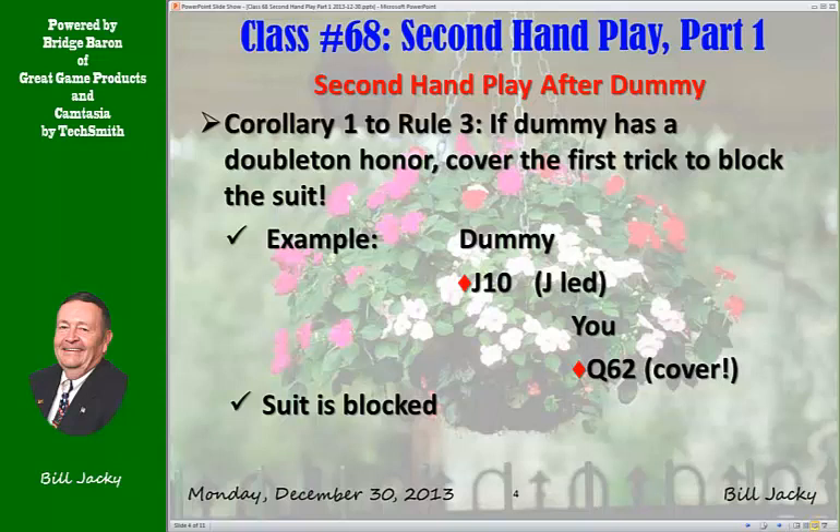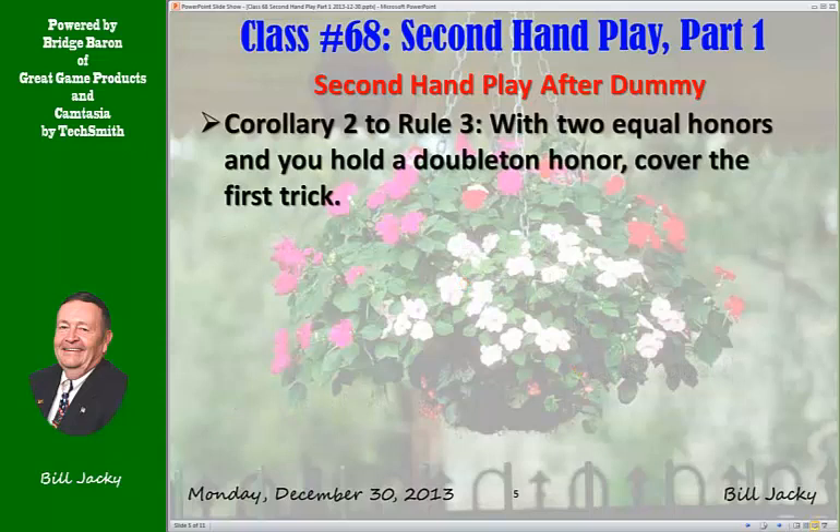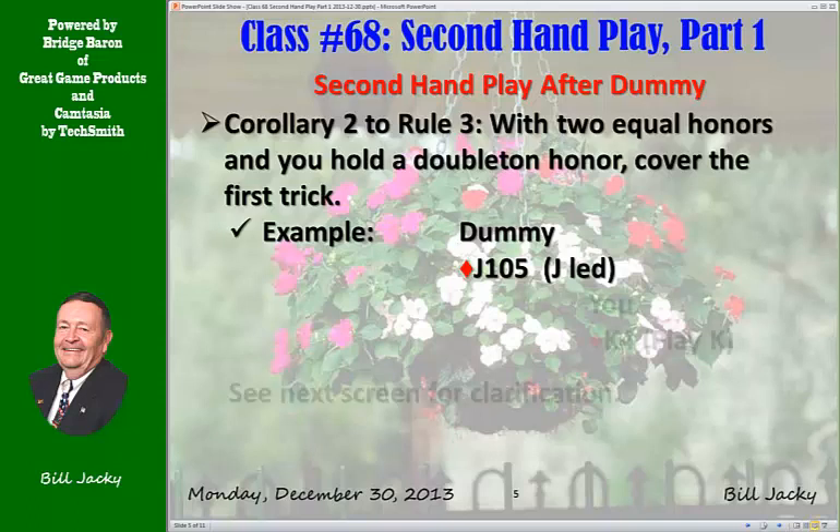He's going to have to get back into dummy and then back into his hand — he may have entry problems. Corollary 2: With two equal honors and you hold a doubleton honor, cover the first trick. Here's an example. Dummy has a doubleton honor but he has three — Jack, 10, and a third. Jack is led. You only have two to the king. Play the king. Why? Let's look at what would happen on the next page.